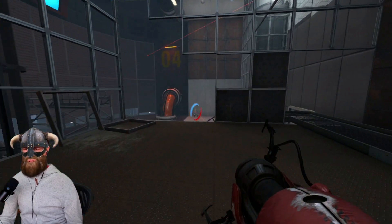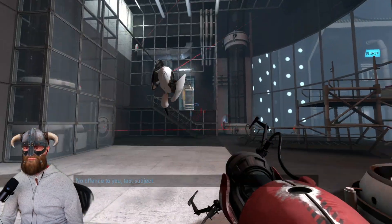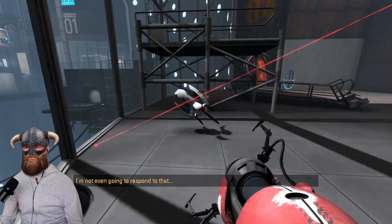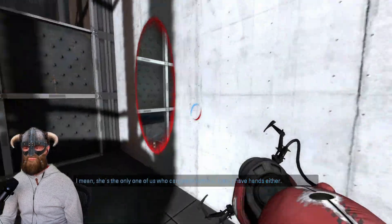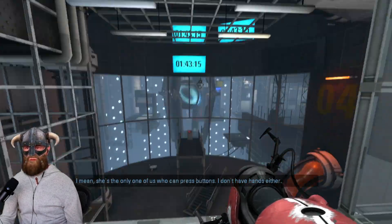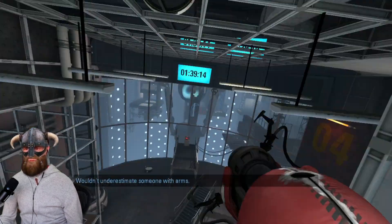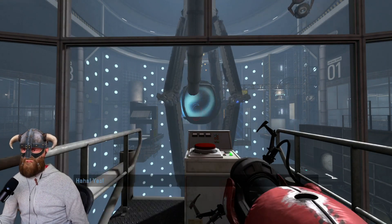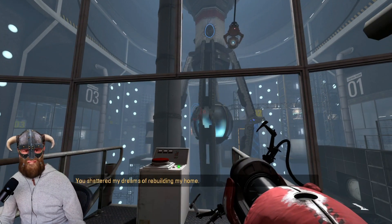We arrive in the final chamber — let's do this one first. Then we put one here, put one there, jump, and we should be on the other side to press the final button. I did it — fantastic! Is that everything? Yes it is.